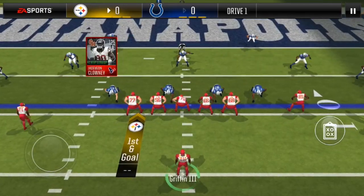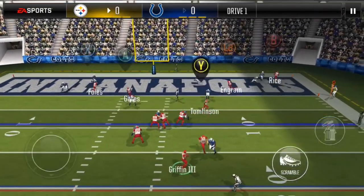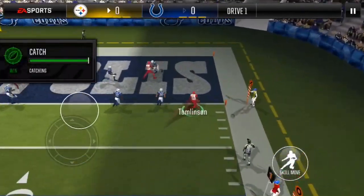Empty trip shallow cross. This is zone coverage, so you wait for your halfback to clear the zones.